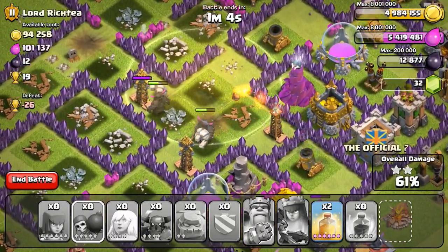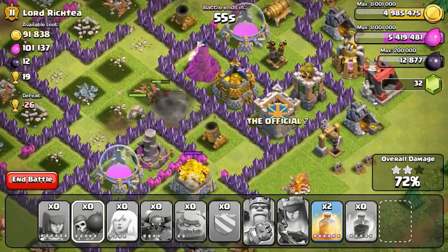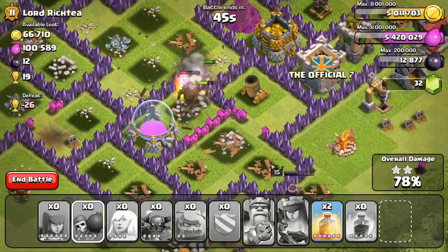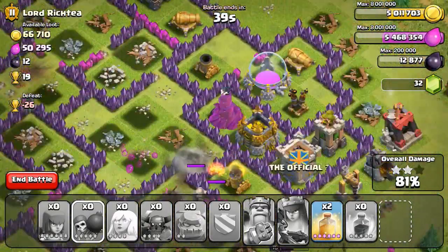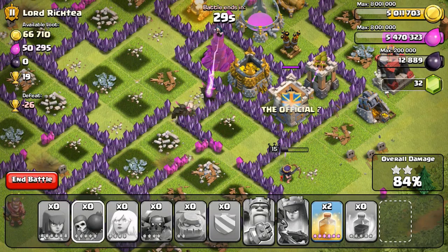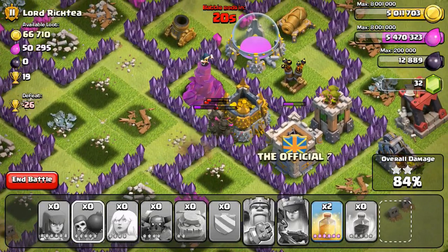Unfortunately that healer got hit by one of those heat-seeking air mines - that's what they're called - and it killed her even though they cost gold now, not dark elixir. We're making our way through this guy's base but it doesn't look like I'm going to get the rest of the loot. This was right after I got the level 4 PEKKAs. Honestly, I don't think level 4 PEKKAs are good enough - I think they could actually use a buff. I don't see how they'd be useful in a trophy push if they're not even useful for farming gold and dark elixir.